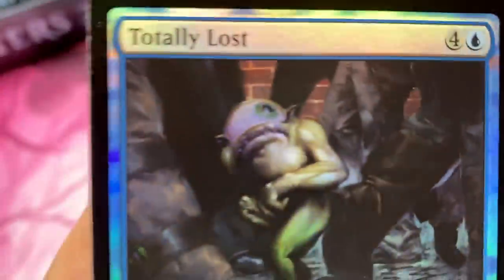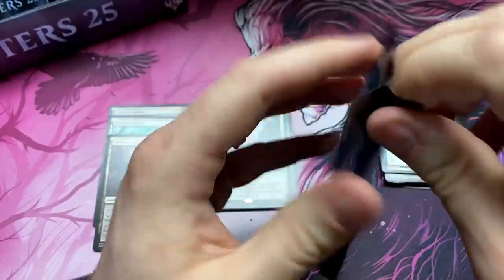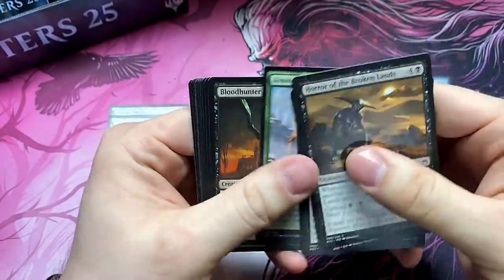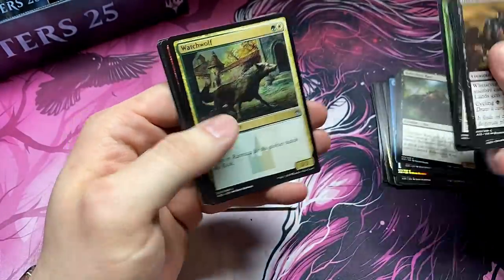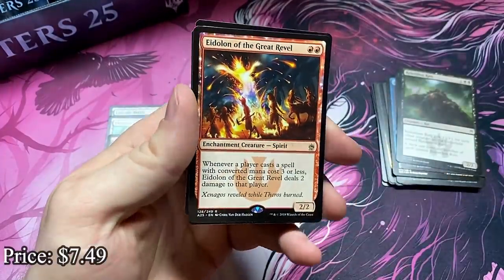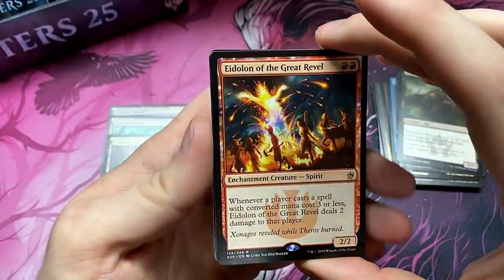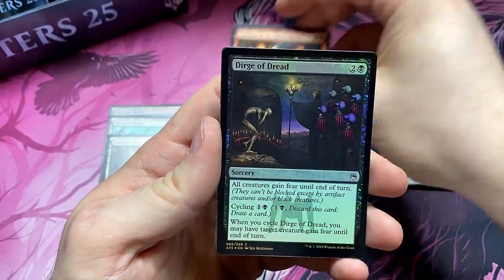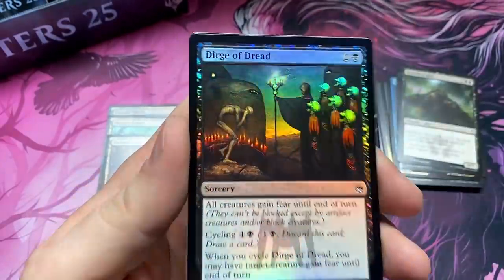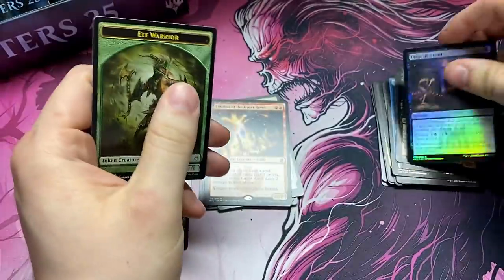And then we got old Fiddle Faddle on there — look at that Fiddle Faddle foil. Counterspell. Relentless Rats — keep them relentless. Eidolon of the Great Revel — man, this thing was already decently priced. Now it's even higher with Pioneer coming to the stage. Very good rare. And a foil Seb McKinnon masterpiece — Dirge of the Dread. Haunting image.